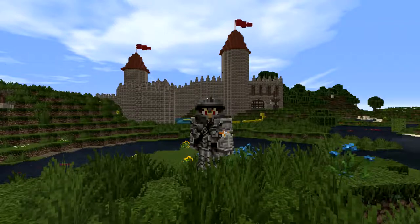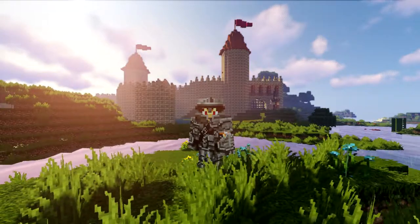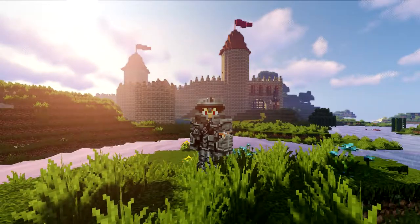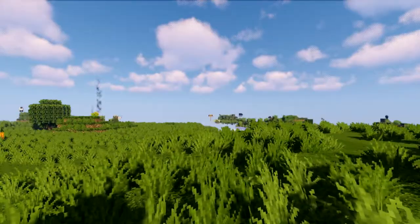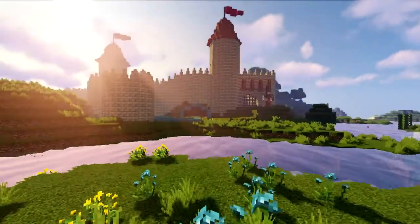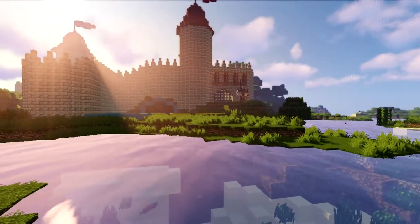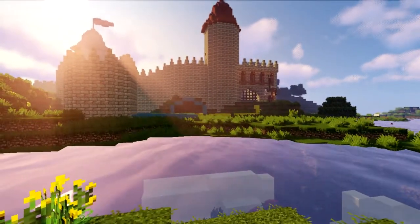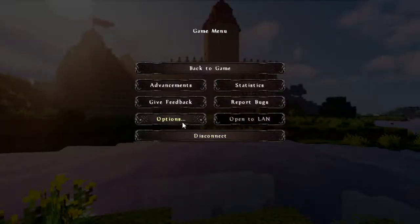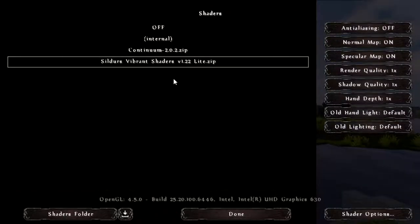On top of this beautiful texture pack, I can actually install shaders into this world, which gives it such a beautiful effect. There is a little lag from time to time, but that's because shaders are shaders. As you can see, some of the shapes render a bit oddly, but I really like how it turns out. The light is really vibrant and it has that medieval vibe. If you're curious what shaders I'm using, I'm using Sildur's Vibrant Shaders Light.